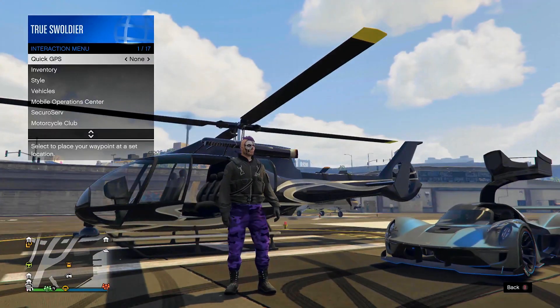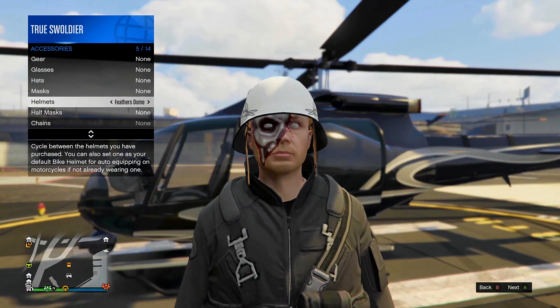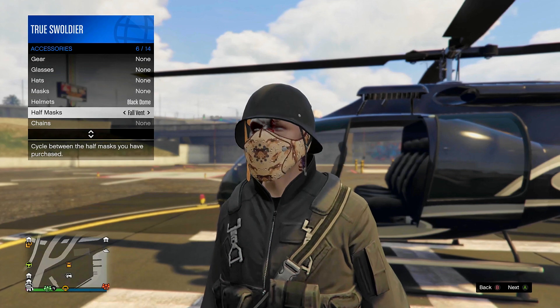Next, pull up your Interaction menu and select Style, then Accessories, and put on any Dome helmet. Now, select the Half Mask of your choosing.